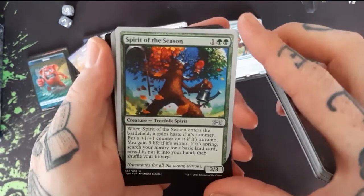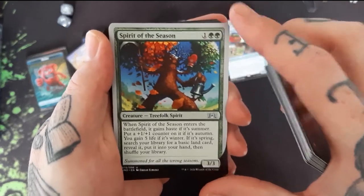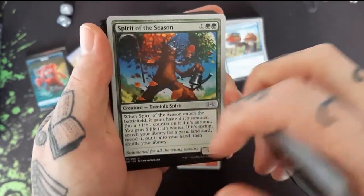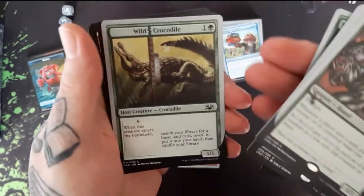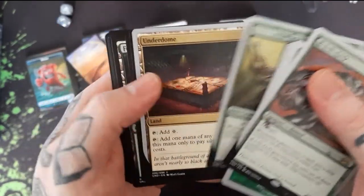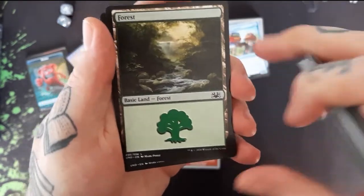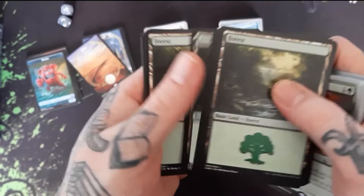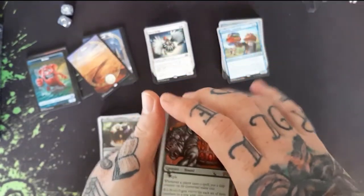Nacho! We got Spirit of the Season — I like that, it has Fall, Winter, Spring, and Summer in the corner, it's pretty cool. And the Wild Crocodile. Another Underdome and Forest — oh, there's a nice Forest too. I think Swamp and then Forest are my top two lands for the basics.